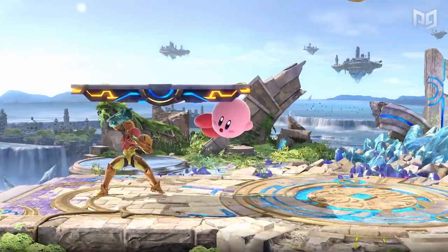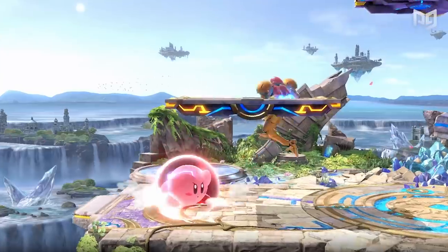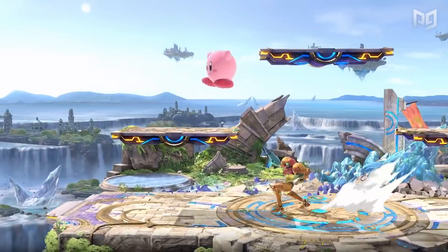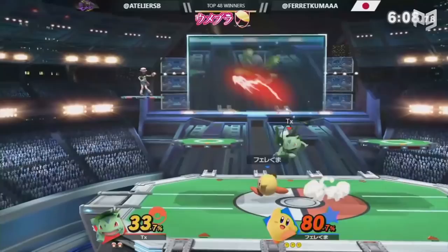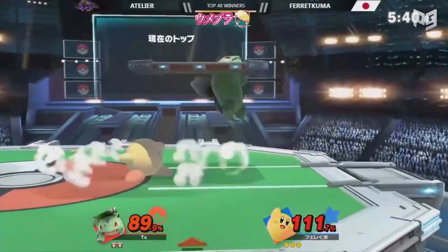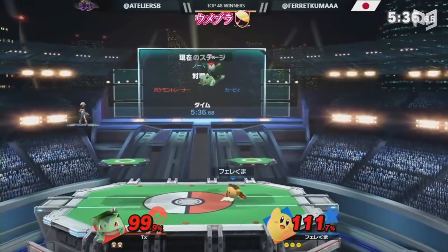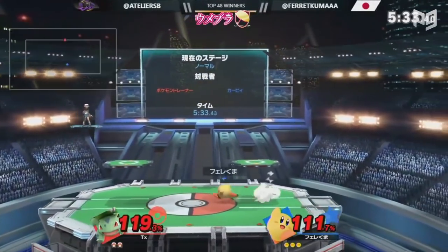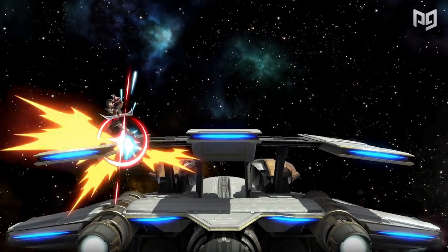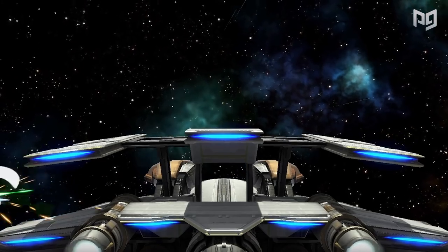Now let's talk about the advantage state — this was where Farakuma really impressed and showed what those buffs did. Prior to 6.0, Kirby still had combos, but those combos had mediocre damage, and Kirby had no kill moves. In 6.0, Kirby's neutral air, up air, and up smash all kill much earlier. Farakuma showed off how meaningful these buffs were through a mix of juggling and ledge trapping. He worked to stay underneath Atelier, pressuring him with up airs — covering the platform with up air, making Atelier wait too long to air dodge, leading to an up smash kill. Kirby still doesn't have the raw kill moves or setups other characters have, so good ledge trapping might just be Kirby's best way to earn kills.